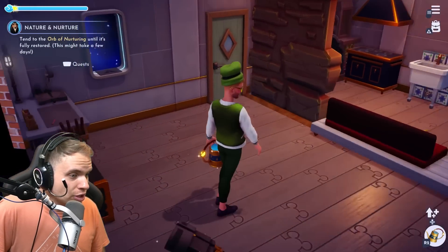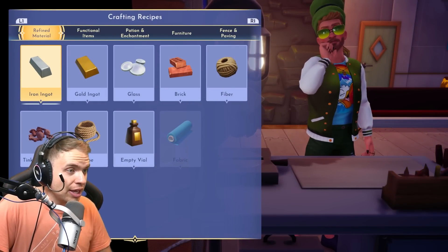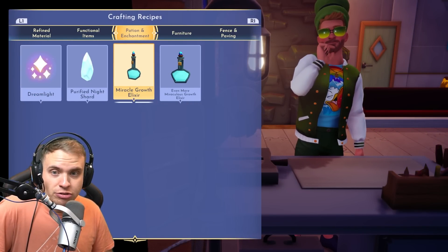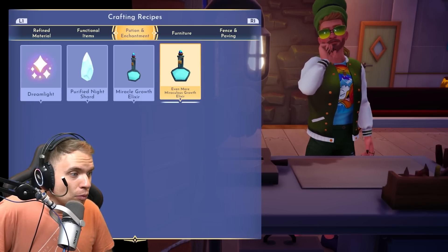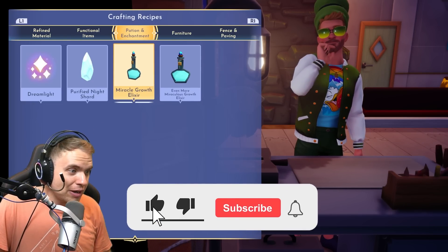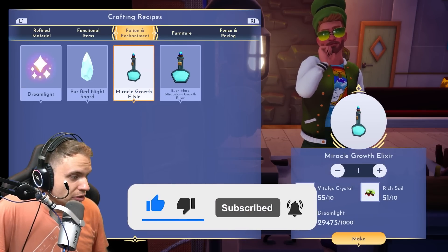There are basically two new potions on the workbench, and they are absolute game-changers. There's the Miracle Growth Elixir, and there is the Even More Miraculous Growth Elixir.